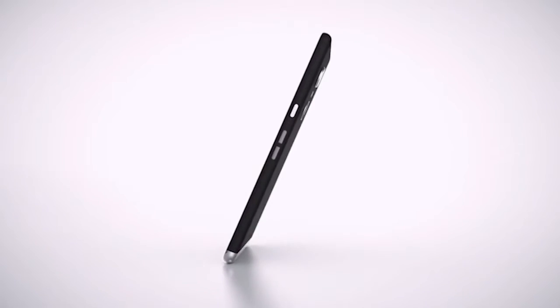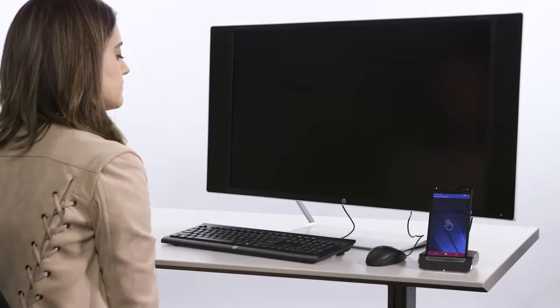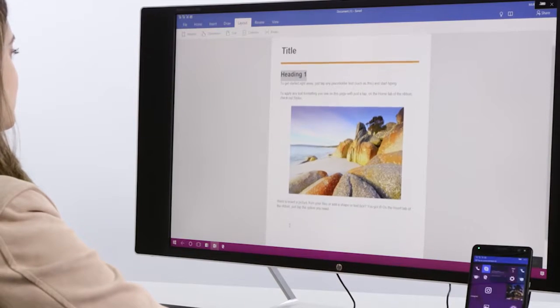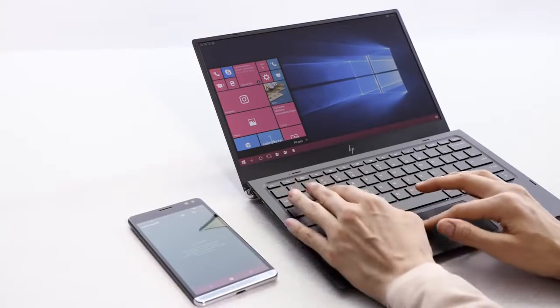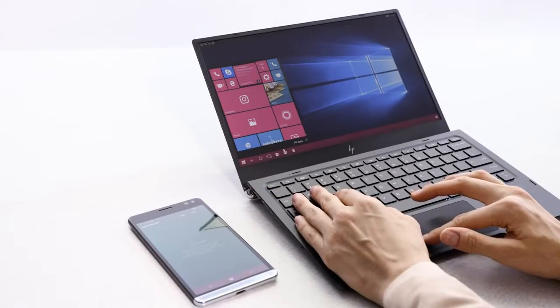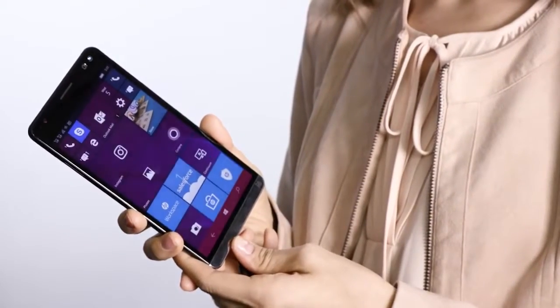Where the HP Elite X3 really shines is through the use of Microsoft Continuum, which can work in a couple of exciting ways. If you connect the Elite X3 to the HP Elite X3 desk dock, it can connect with a mouse, keyboard, and monitor, and the phone will automatically provide a desktop experience so you can work full screen in apps like Microsoft Word, Excel, PowerPoint, and Outlook. You can also use the Elite X3 with the super lightweight HP Elite X3 lap dock, which pairs wirelessly so you can keep it in your bag and create a full laptop experience wherever you need. The HP Elite X3 is a full 3-in-1 device that gives you the tools to get your work done no matter where you are.